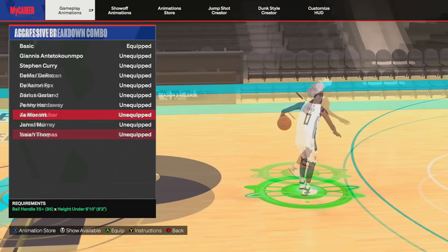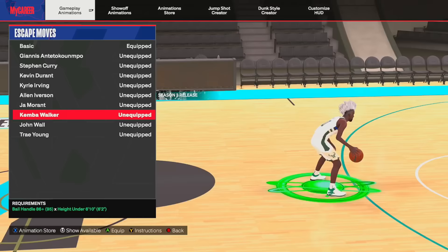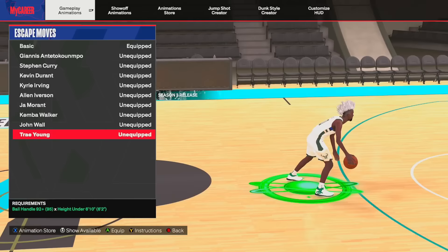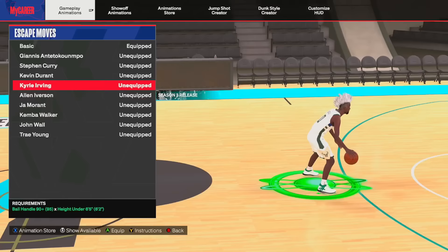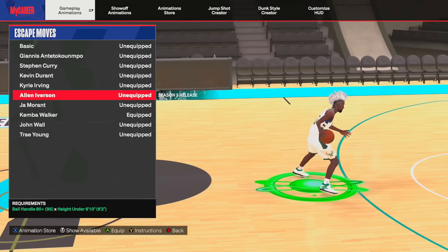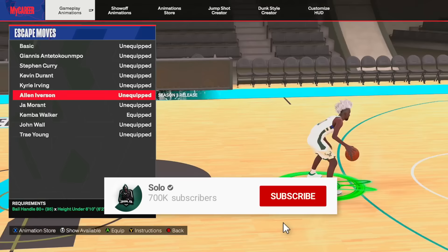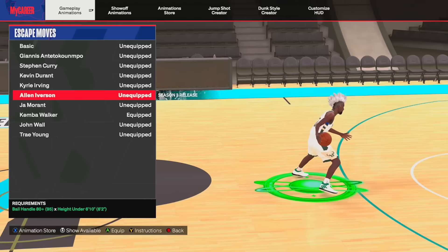Next we have escape moves. For the last two to three years everyone's been using Trey Young, which is still probably the best one in the game — you need 92-plus ball handle and to be under 6'10". The one I've actually been using is Kemba Walker, which only needs 86-plus ball handle. Honestly it doesn't feel much different, so you can try both and see which feels better. If you can't get Kemba or Trey, I'd recommend John Wall, or KD if you can't get that. Also, Allen Iverson's drill moves were added in Season 3 — the escape move looks and feels nice, but the animation takes a little too long to play out, so I feel like the other options are slightly better.